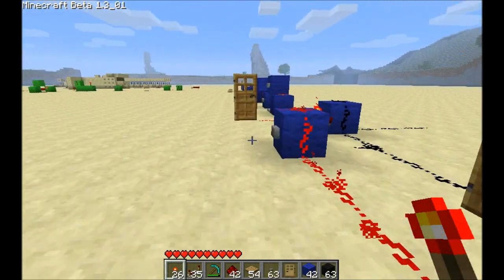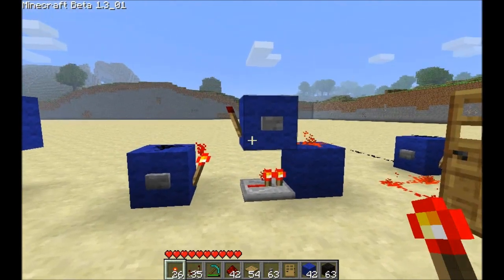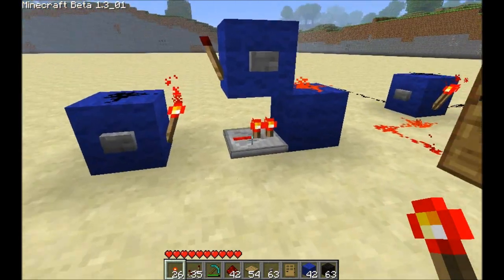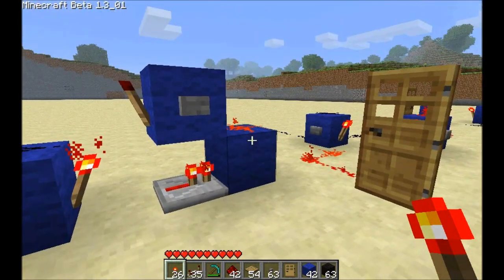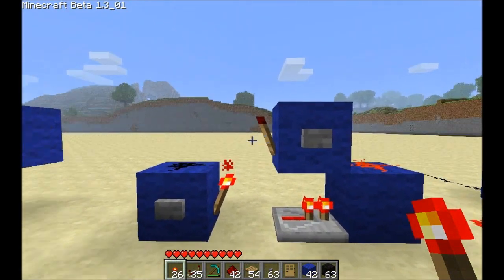If we go back and look at these other varieties for a second, you can see that they're all doing the same thing. This torch here is powering the repeater, which is powering the block, which is powering the dust, which is powering this block, which is keeping this torch off.